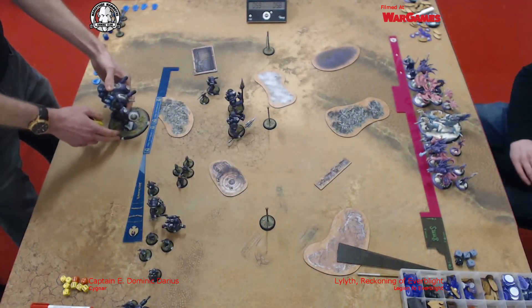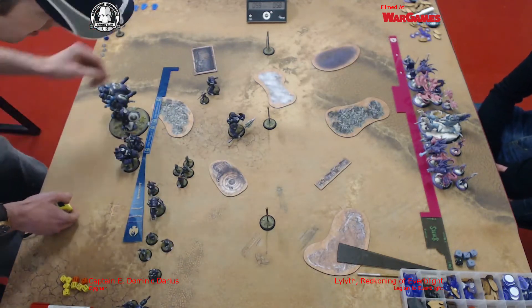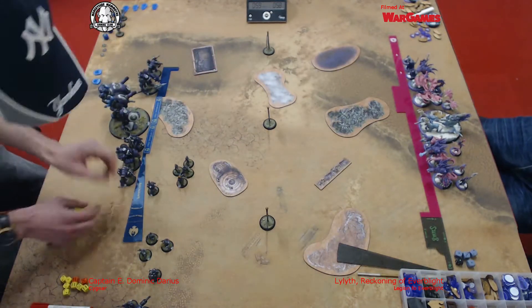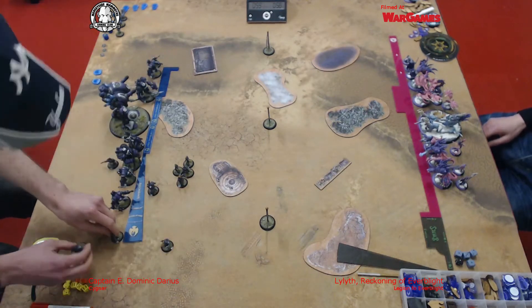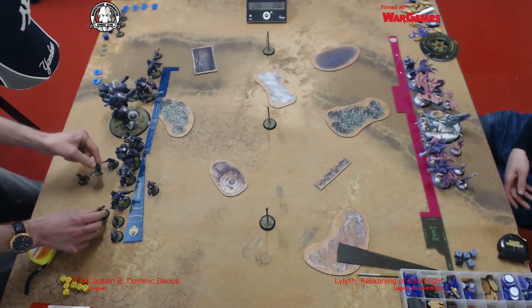Glenn's playing Dominic Darius, with two Centurions, a Stormwall — the heavy metal theme. He's also got a Junior Journeyman Warcaster with a Charger, Alison Jakes with a Charger, and Darius has got a Charger. There's a minimum unit of Mechanics to make up points, Arlen's Range Raise, and a Squire. And we've just deployed, Mark takes the first turn.